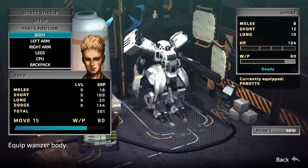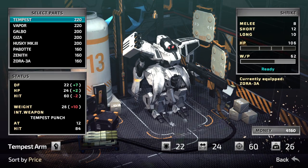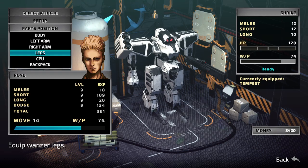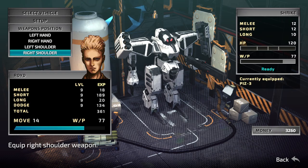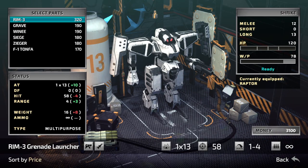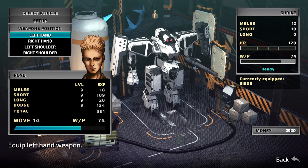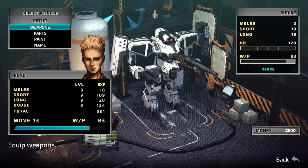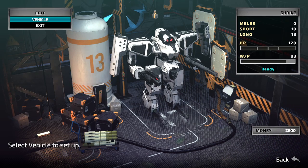You want to go with Tempest, extremely high defense parts, and you want shields on both shoulders. For the time being I'm going to go with machine gun and grenade launcher weapons. You can pretty much use whatever shoulder weapons you want, that is.